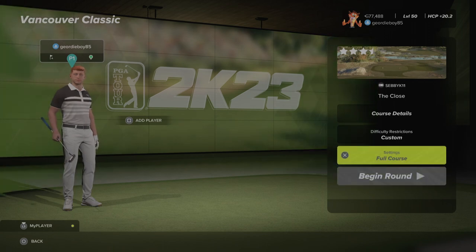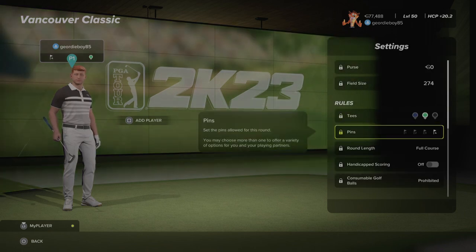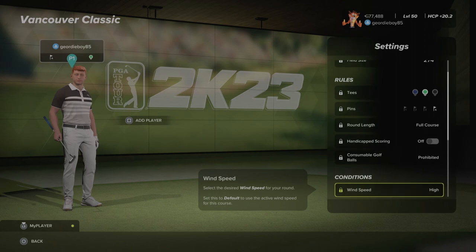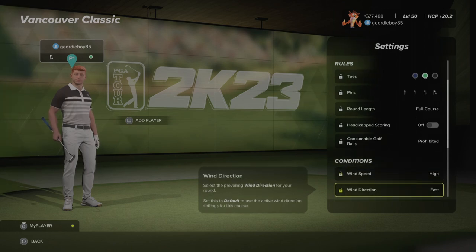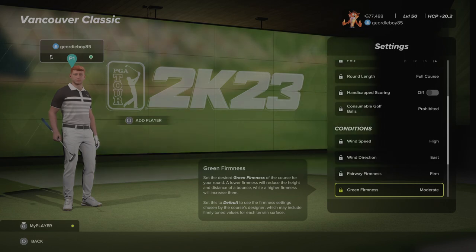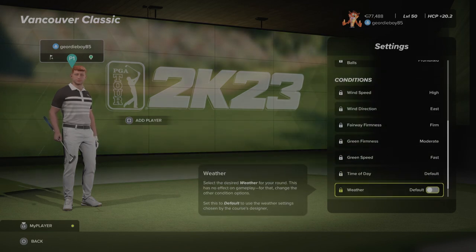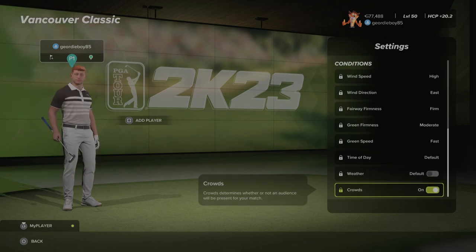Let's have a look at the settings for round number 4: green tees, pin number 4, high winds coming from the east, firm fairways, moderate greens and they are fast, default time of day, default weather.